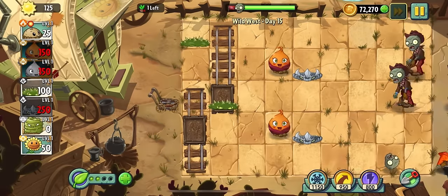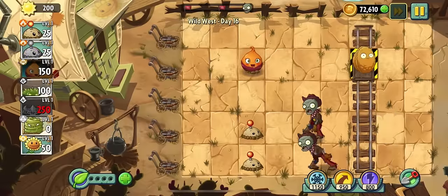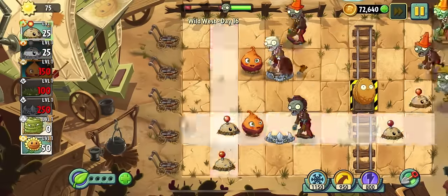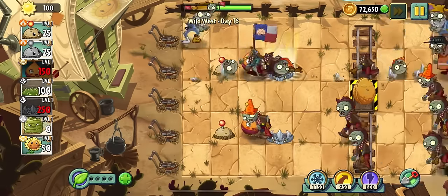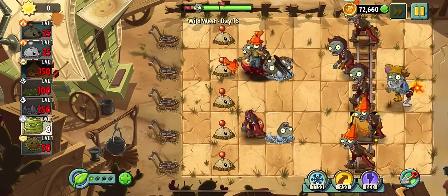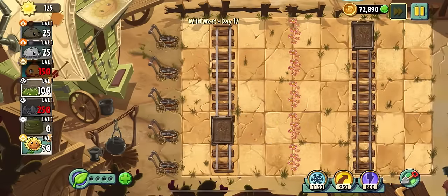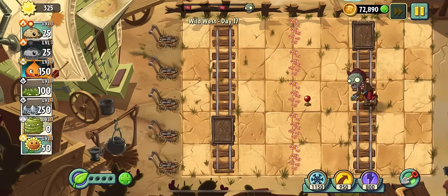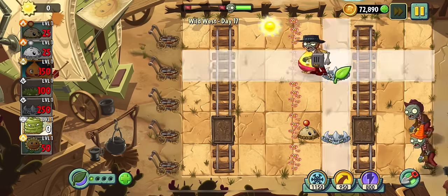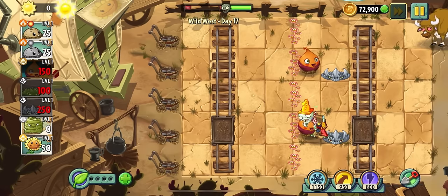We unlock the walnut first aid, which somehow applies to sweet potato — I'm not complaining. On day sixteen we have to protect a walnut at all costs. Usually this wouldn't matter because I've unlocked walnut first aid, but I can't use walnut, so if he gets hurt there's no replenishing his health. Day seventeen is a don't-trample-the-flowers level, and a really weird thing happened — potato mine wasn't even off cooldown.